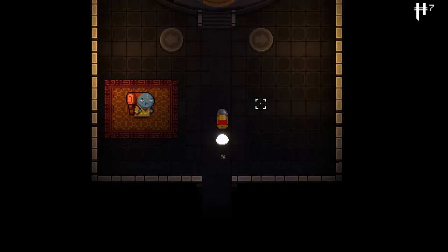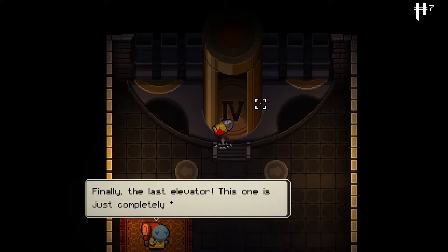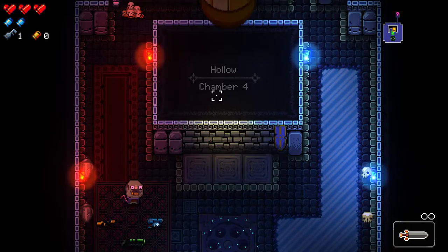I want to see what weapon you can get. I think the shortcut is level 4 — yeah, there we go. I think I already talked to you to unlock this stuff. It's the Gunjin.